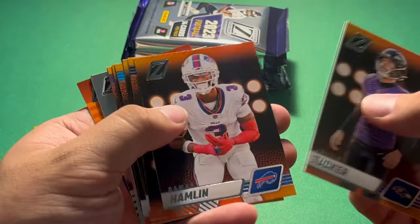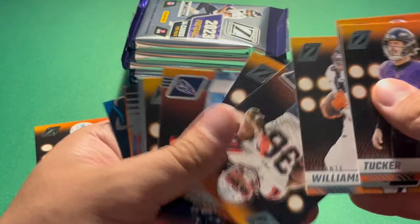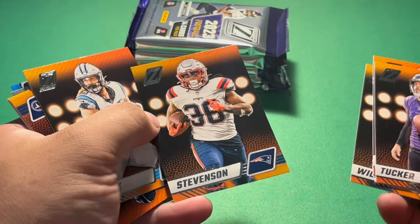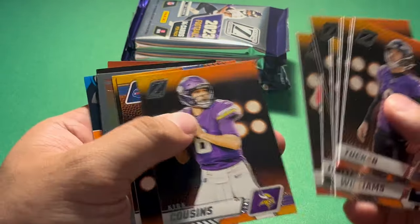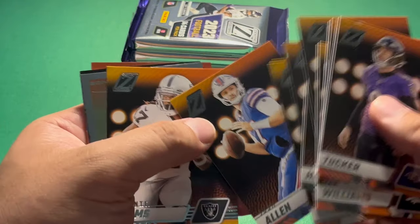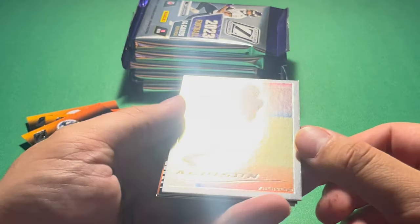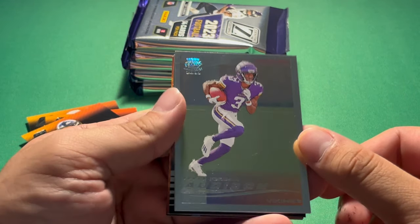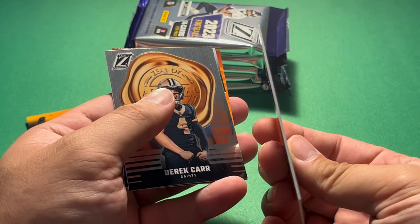Justin Tucker, Damar Hamlin, Devontae Williams — not doing this base card. From Andre Stevenson, Hayden Hurst, Derrick Henry, Kirk Cousins, Josh Allen, Devontae Adams. And then our first non-base card: Jordan Addison, Pacific, 2000 card on a thicker cardstock.